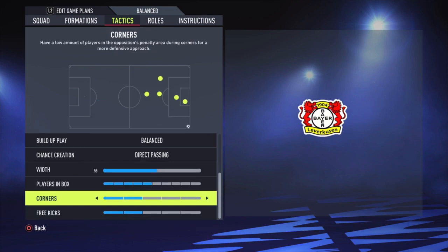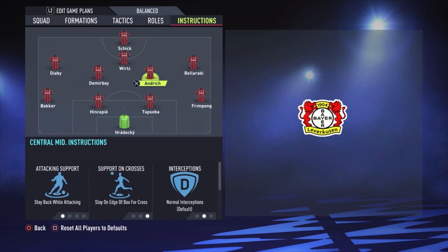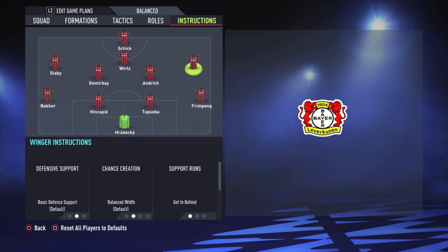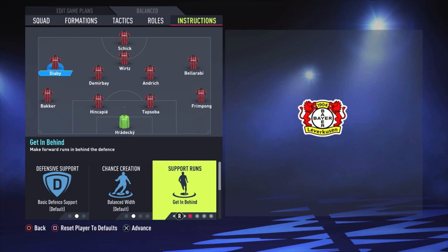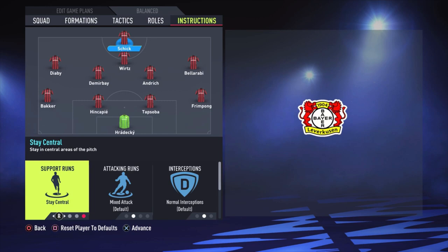Now the instructions. The right defender: stay back while attacking. Center backs are just default. Bacher: stay back while attacking. The most defensive midfielder: stay back while attacking, stay on the edge of the box for the cross, and cover center. Demiubay is more attacking — balanced attack — and the only thing I changed is cover center, so all other things are default. The right midfielder: the only thing I changed is get in behind. The same for Diaby on the left side: get in behind. The central forward, Ruiz: no changes, just default. For Sheik, the only thing I changed is stay central.